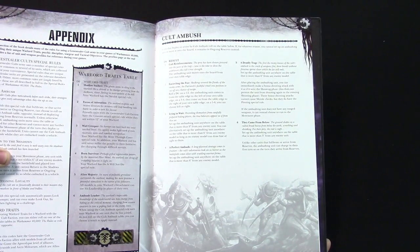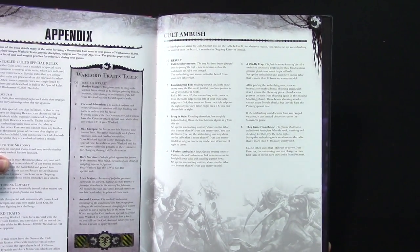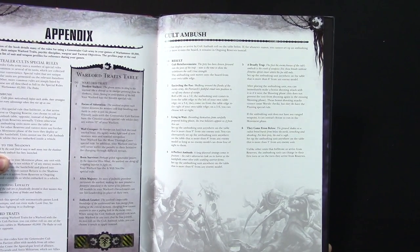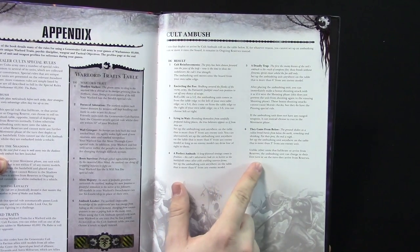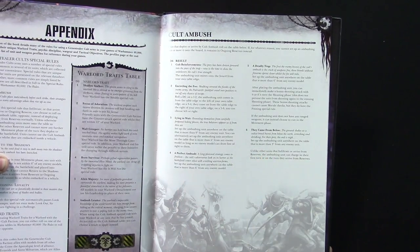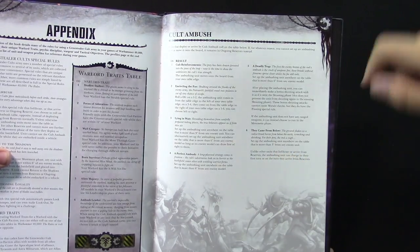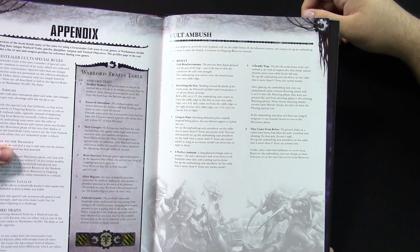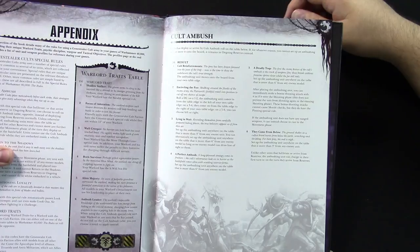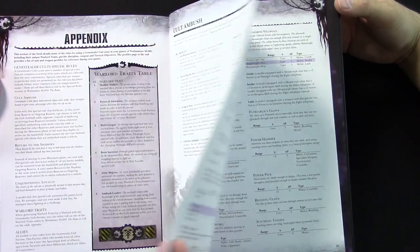Six is the king of these rules right here — From Below. Unlike other units that infiltrate or arrive from reserves, the ambushing unit can charge in the first turn on the turn they arrive from reserves. You set them up anywhere that's more than three inches from an enemy unit — you can put them right in front of whatever's face and they can immediately charge on that first turn they arrive. It's just horrifying.